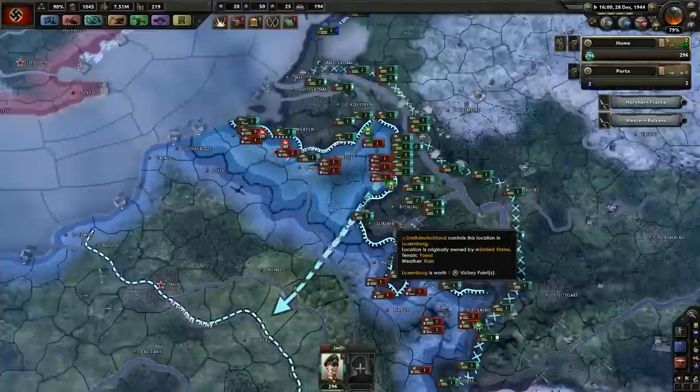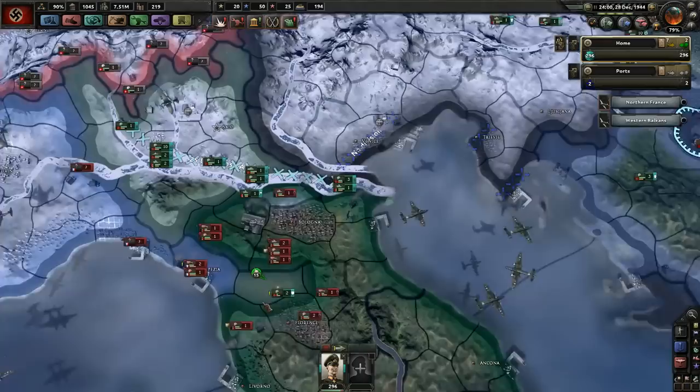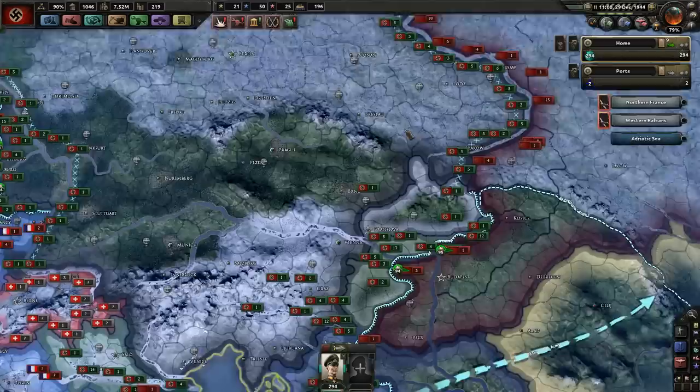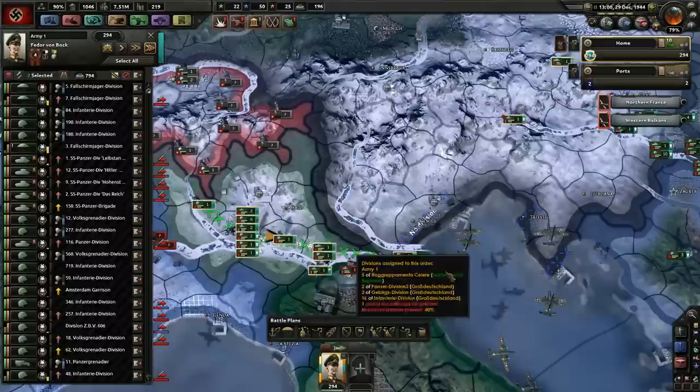I think it's sensible to keep some guys back so that we have somewhere to fall back to if this attack goes pear-shaped. That was a mistake — I'm going to disband them. We'll use 80% of their equipment, but it's better than 100% which we're almost certainly going to lose otherwise. Maybe I should assign some more down here — if we have a push from up here while trying to push down here, that really would not be very good.